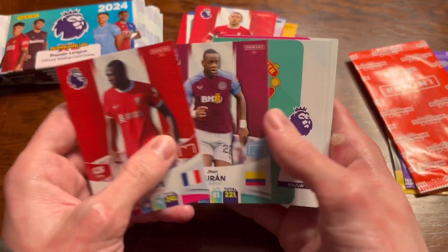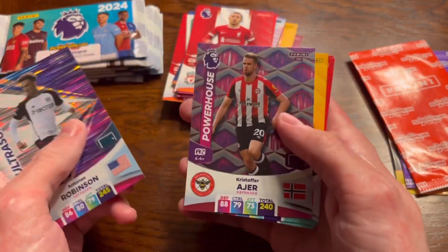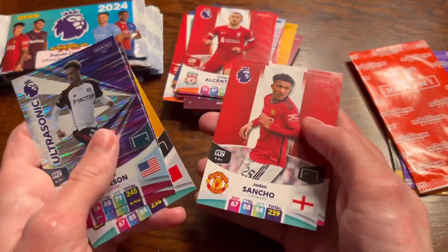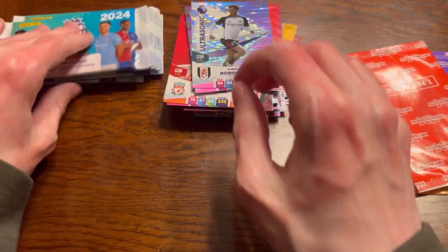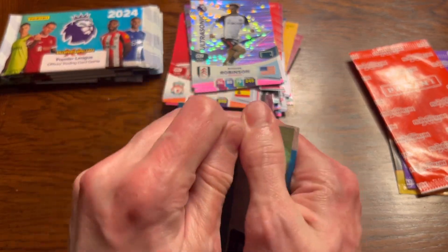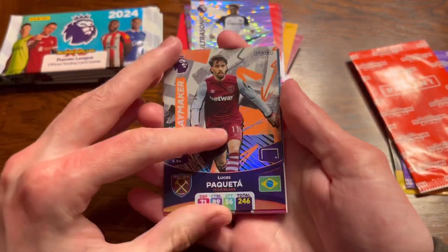Next up we have Kanté, Duran, we have Robinson Ultra Sonic which I'm pretty sure I need - I don't recognise that card - Aya, Neto, and James Sancho, who is on the naughty step at United. He's not playing with the team, he's not allowed in the canteen apparently. I don't know what Ten Hag's doing there, it's a bit of madness.